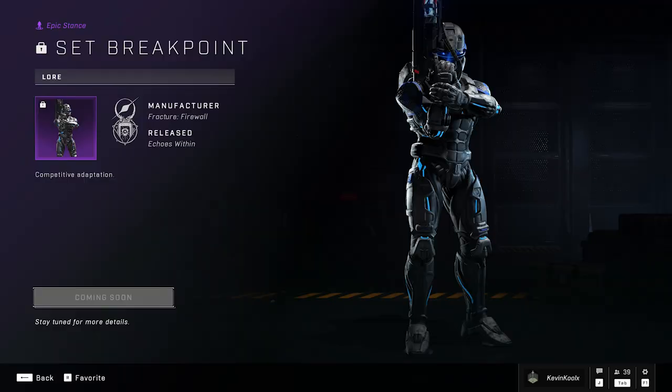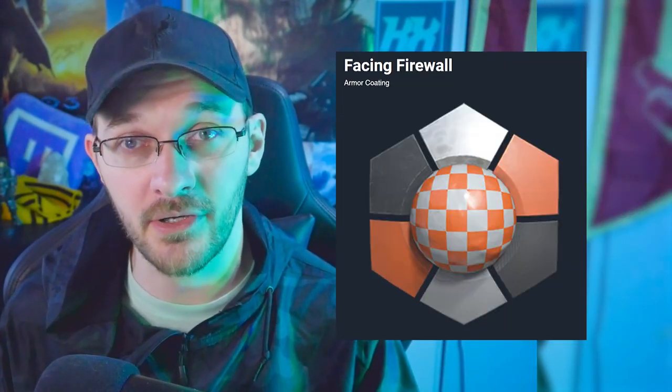We also get the Breakpoint stance on top of the whole thing. And if you complete all your weekly challenges, you unlock the Facing Firewall coating for your Spartan.